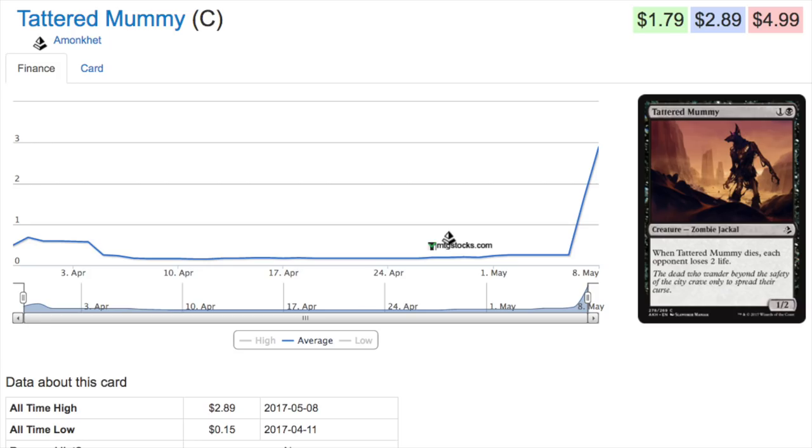This might be an interesting combo piece, but I believe the price has artificially spiked. It used to be 15 cents, now it is $2.89. Opening any amount of Amonkhet booster packs is not going to increase the supply. The card is good — it's one black mana for a 1/2, and whenever it dies each opponent loses two life. If you have a recursion ability with it, it is very good. You can sacrifice it multiple times, getting multiple triggers each time it dies.